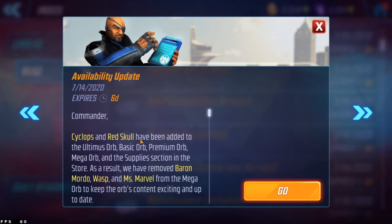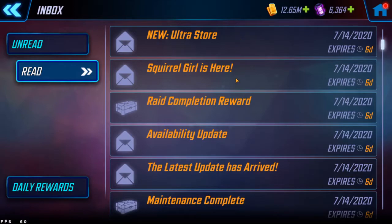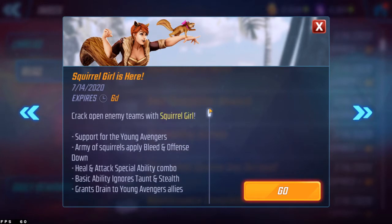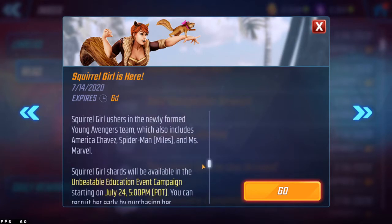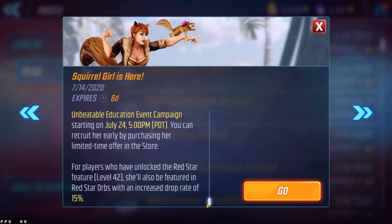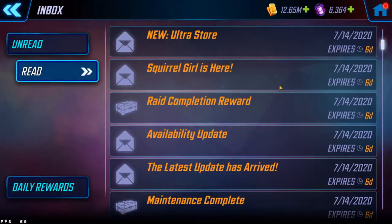Not sure why they waited so long when Black Order is even in there, but glad I can start getting a small trickle of them. We also got the Squirrel Girl mail — she's out now with a pre-offer paid version if you don't want to wait. Her event starts on July 24th, which is in 10 days, for free-to-play players. She is also focused in the red star orbs right now, so get pulling if you want high red stars for Squirrel Girl.